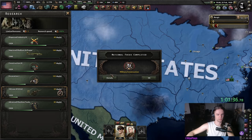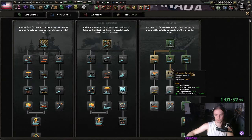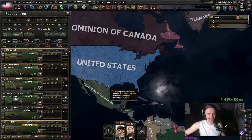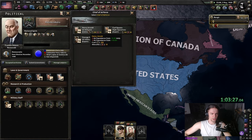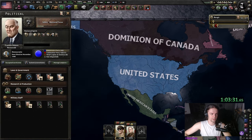For the next focuses, we are going to pick military construction and then go into wartime industries. Make sure to spend your Navy XP. We have way too much industry but I'm just going to build artillery. I'm going to hire the air reformer as well as General Motors now that we have the wartime industry.